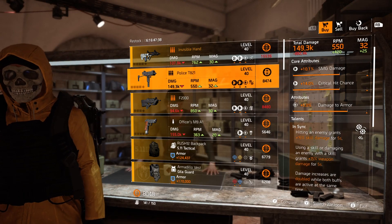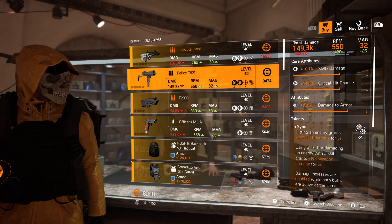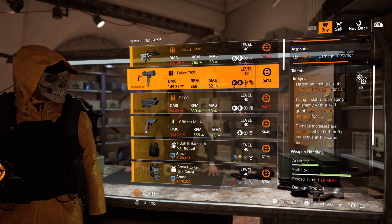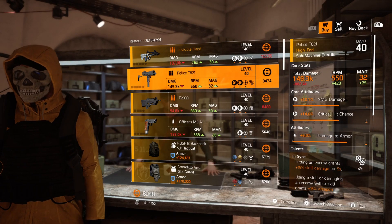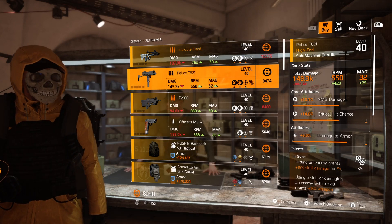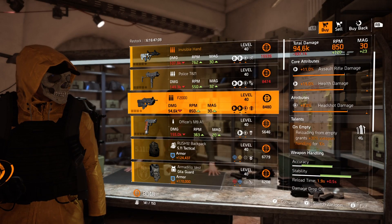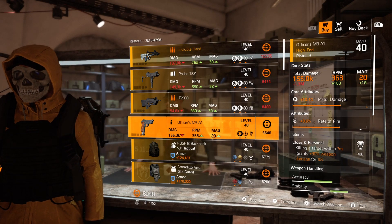Then we have a Police T821 with damage to armor and In Sync. I'm not a big T821 fan, however damage to armor is multiplicative and In Sync is very easy to proc — that's 30% weapon damage once you proc it. This is a pretty good one; you can easily just reroll the SMG damage to max and you're good to go. Then we have an F2000 assault rifle with headshot damage and On Empty, followed by an Officer's M9A1 with rate of fire and Close and Personal.